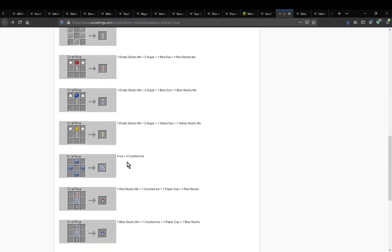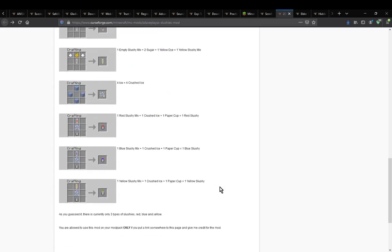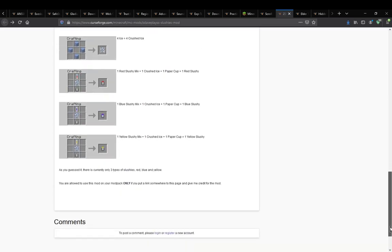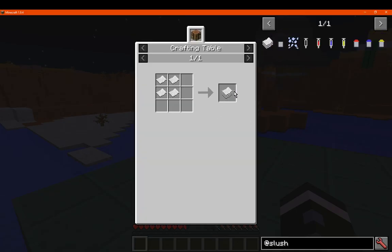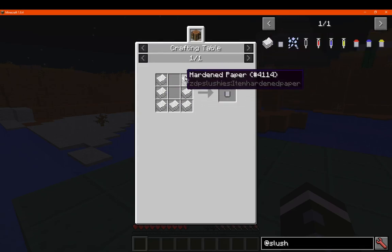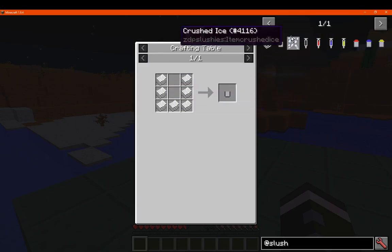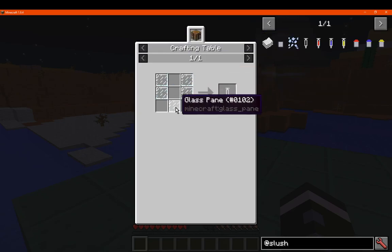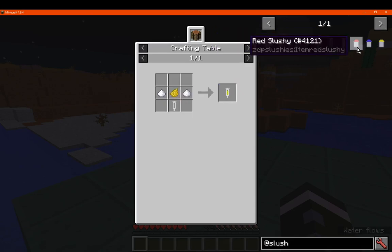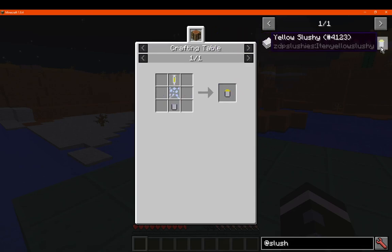You just need crushed ice and other components. So, hardened paper is made with 4 paper. Paper cup is made with 8 hardened paper. Crushed ice is obviously ice, which you'll have to find some way of getting — with Silk Touch or other mods. The empty slushy mix is made with glass panes. The red mix is made with red dye, sugar, and the slushy mix, and the other colors use the other dyes. And you've got the following recipes there as well.